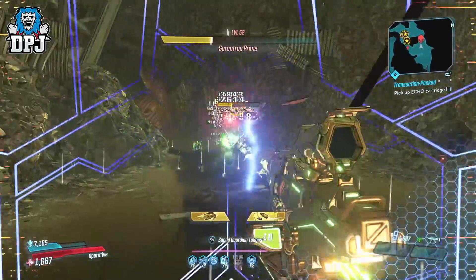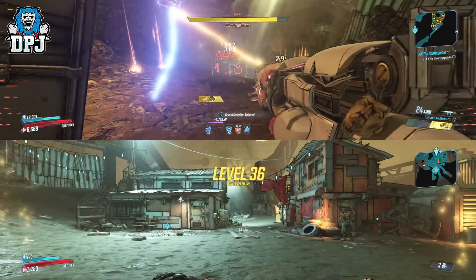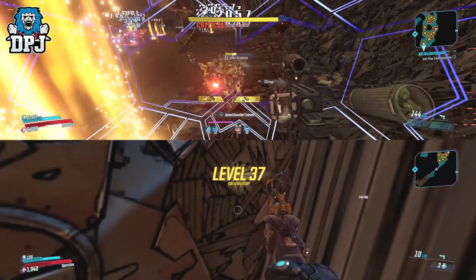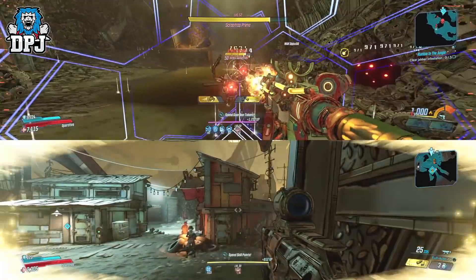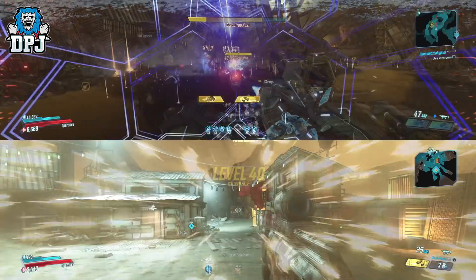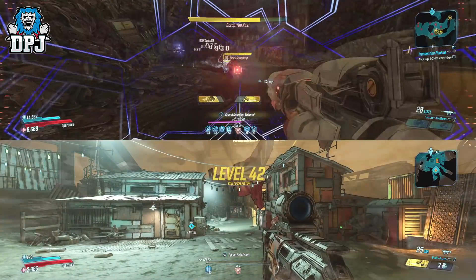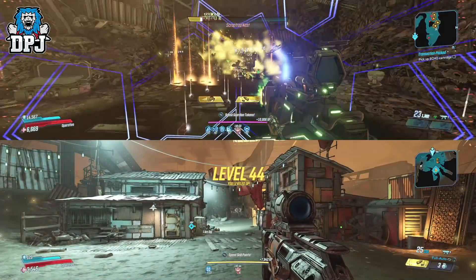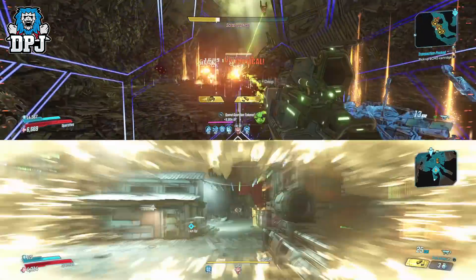I just finished leveling up my alt account Zane for farming purposes — you can get a character to level 50 in no time at all here, it's that good. If you wanna level an alt character or a friend, add them via your split screen option or invite them to your game, then head into the Compactor and go to this spot. The player being leveled doesn't even have to move — they can just load in and stand there. They still gain XP while you farm, no matter where they are on the map.